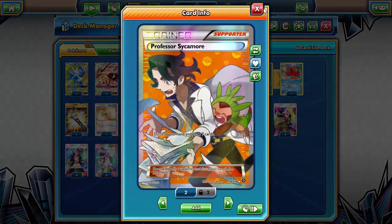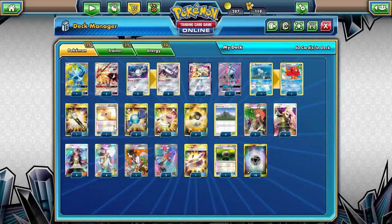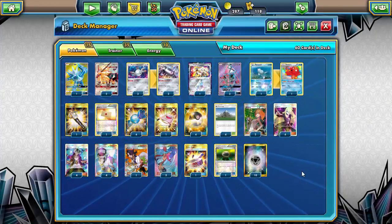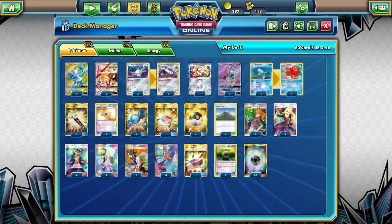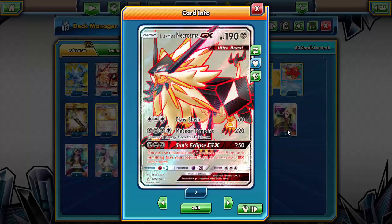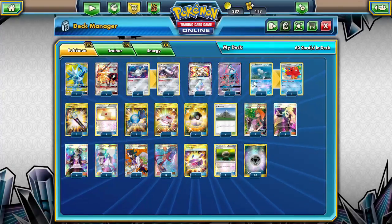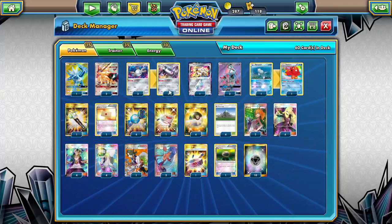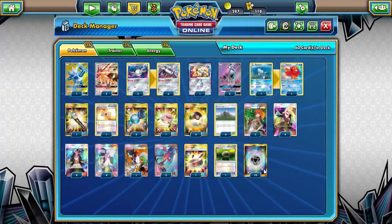There's still a Sycamore because seven cards is seven cards. Three Skyla to work with things like Rare Candy and Professor's Letter, maximizing odds of a turn-two Magnezone. One Choice Band for the damage boost — 220 is plenty in many cases, but against Stage 2 GX decks having it can be the difference between a one-hit and two-hit knockout. One Float Stone for free retreat on Octillery and Magnezone, but more importantly for Dialga, Necrozma, and Solgaleo who all have three retreat.